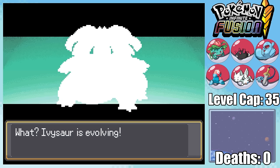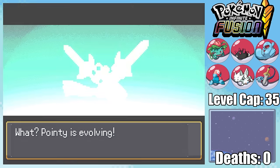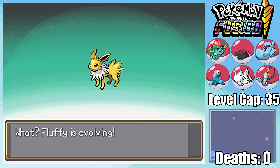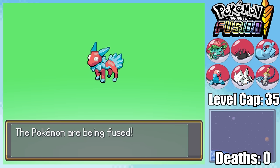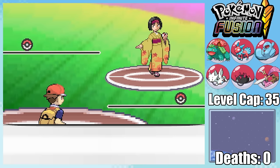With the level cap at 35, a lot of our Pokemon can actually evolve — the first of which being Stinky into Venusaur, second is Pointy evolving into Doublade, and finally, with a simple purchase of a Thunderstone from the department store, Fluffy evolves into Jolteon. I then take that Jolteon and fuse it together with Porygon to create Poryon. With our newest abomination created, we're ready to take on the fourth gym leader, Erika.